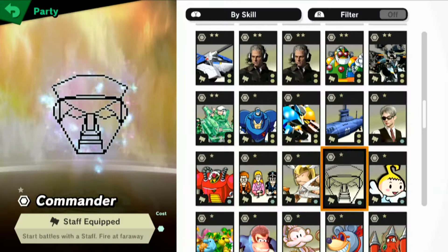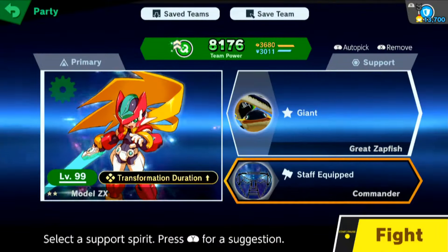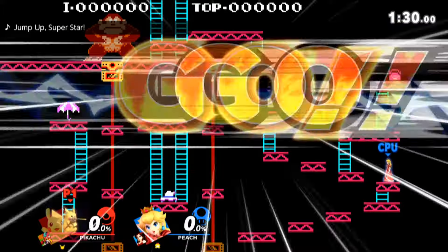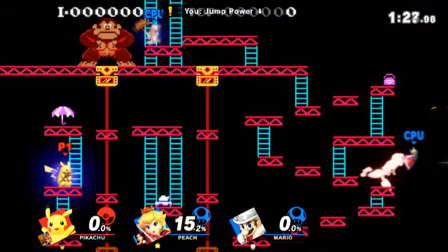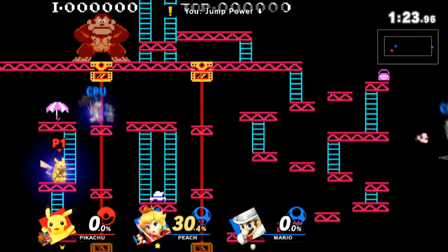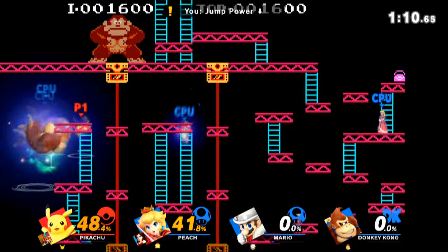Select any spirit that equips the staff — so either the centurion or the commander in my case — and just start the battle, preferably with a spirit advantage. This might take some patience, it might take a couple of tries, but if you're good at sniping, just two or three hits and you're done. Within less than a minute.